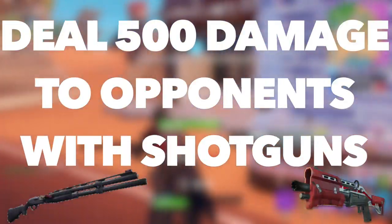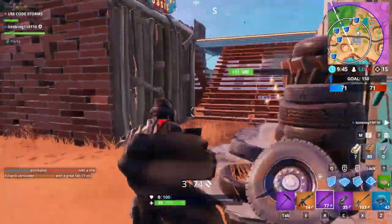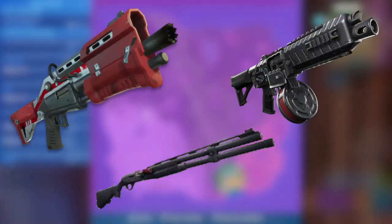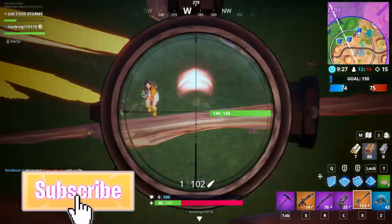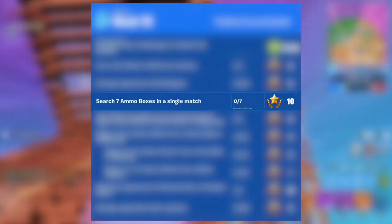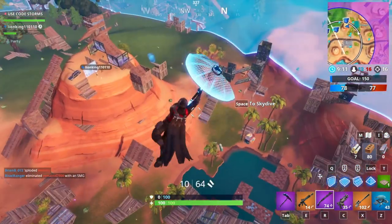The second challenge is to deal 500 damage to opponents with shotguns, and you'll be rewarded 5 Battle Pass Stars. This challenge is very easy. All you gotta do is go into a game of Team Rumble and spend the first few minutes looking for a shotgun. Once you find one, try to deal 500 damage to opponents. It's very easy because you and your opponents can respawn, so you don't need to worry about losing your shotgun. Try to complete this challenge alongside other challenges from this week in the same match.